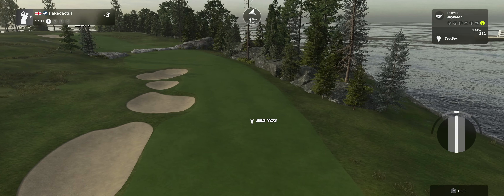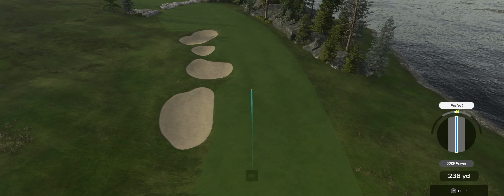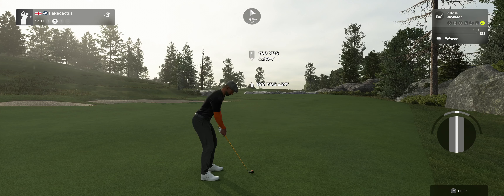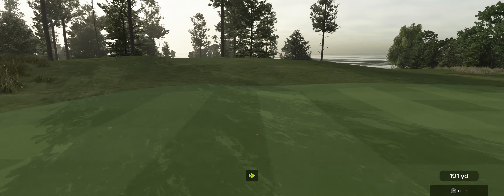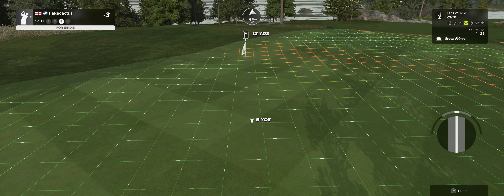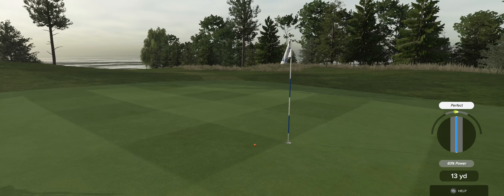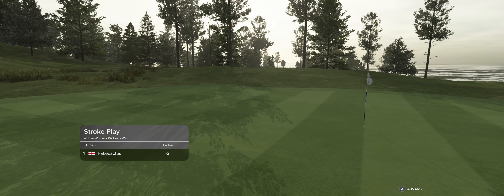Let's see what happens here on the 12th hole — that was good. Hitting into an elevated green on this one. This is what our third shot's looking like — nice chip. Alright, that's gonna keep you at three under.